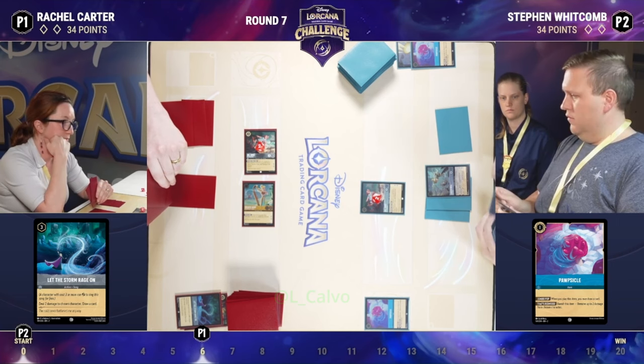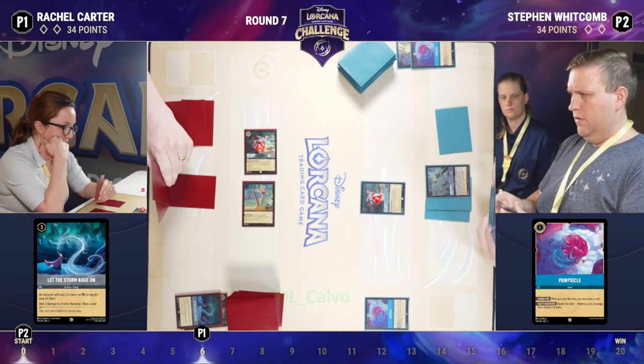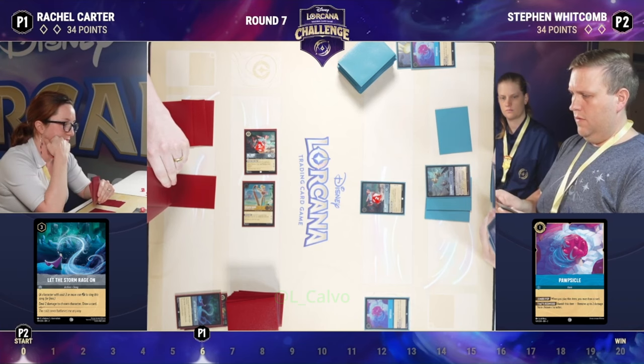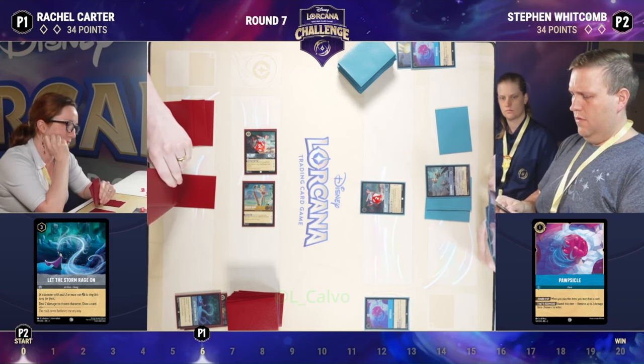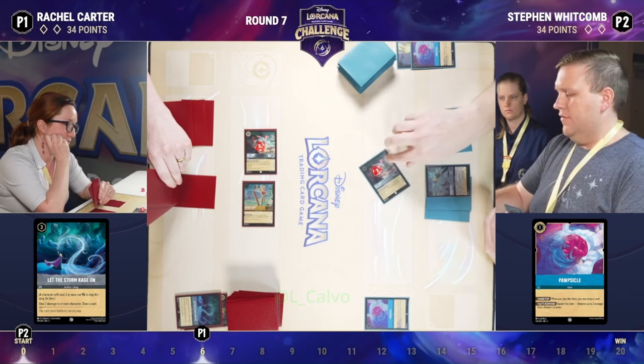She knows that the longer this game goes, if we get into the end game, the inevitability is with Stephen's Sapphire Steel deck. We've seen if this deck gets going and builds the engine it wants to, it can gain 10, 15, 20 lore in a single turn. So Rachel's looking to get as much lore as possible, perhaps able to close the game out with flutes before Stephen is able to set up that end game engine.